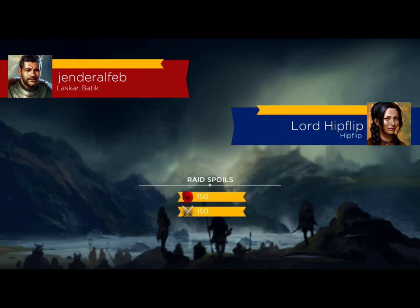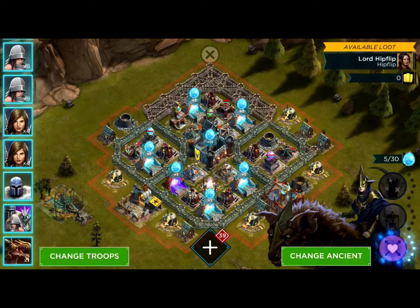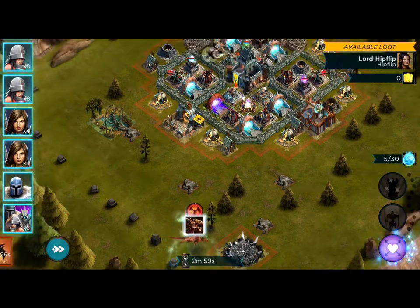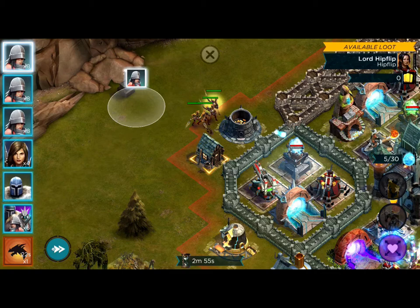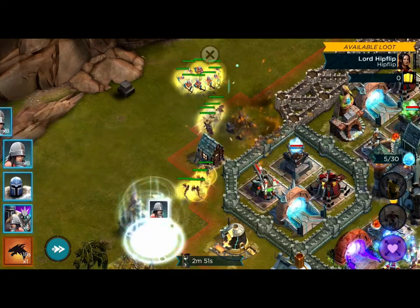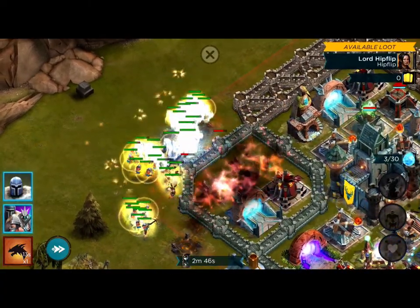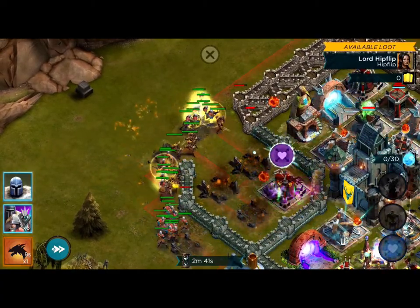Okay, last one — against the King. You need to be careful against this kind of base because your troops can potentially go around the base rather than going inside. So I'm putting my warden just a bit below so that the rest of them can go straight into the middle.